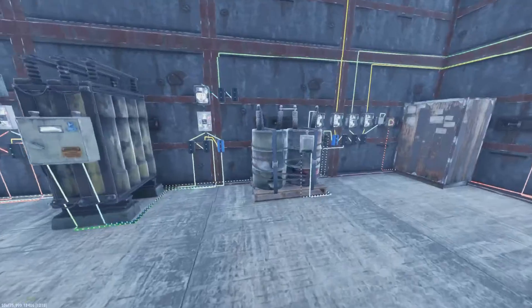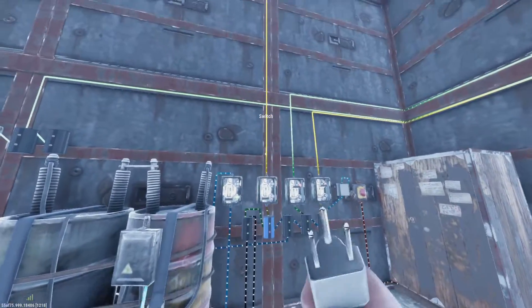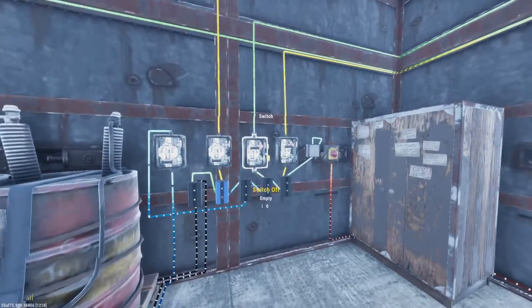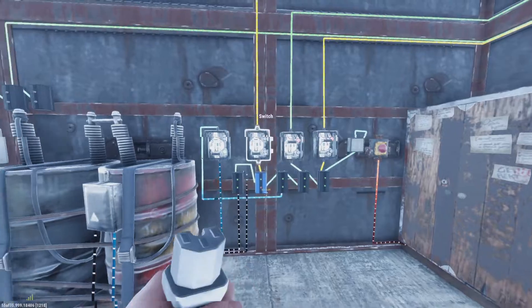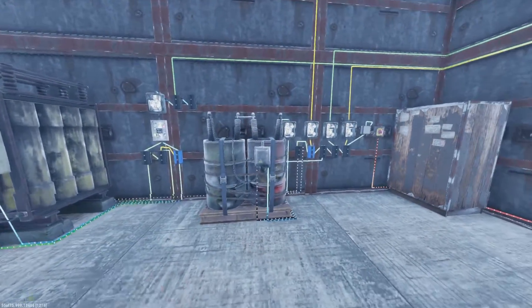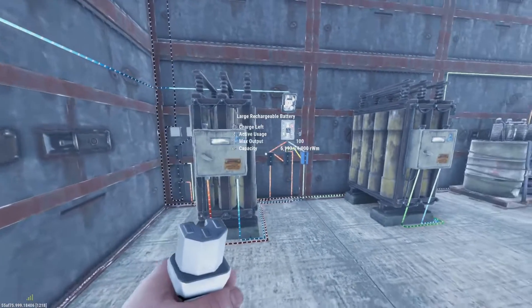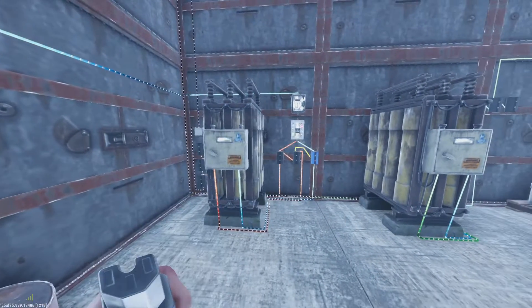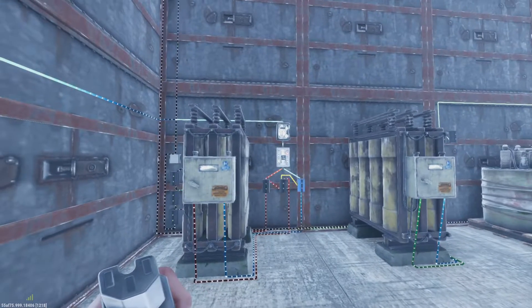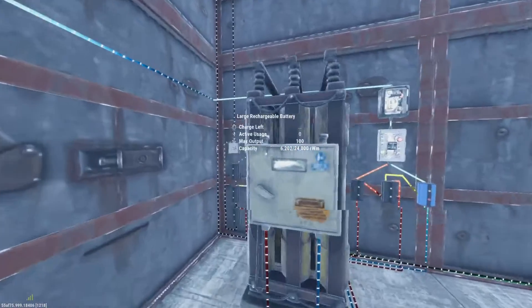We've already gone through a few systems, so we've set up our first system here so we can get our lights running and a few other different branches to run some other things that we'll go into later on. But this branch is going to be set up a little bit different. This is a little bit more advanced and this is what you're going to want to run when you start getting into the larger battery sources and you start using wind turbines and stuff like that.